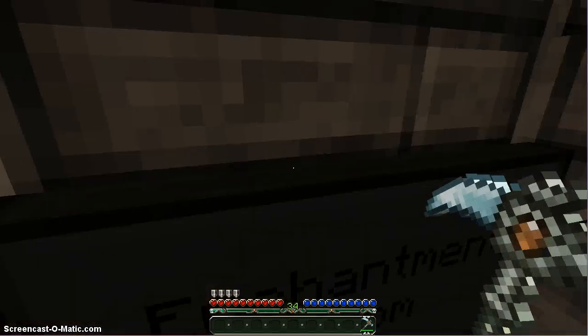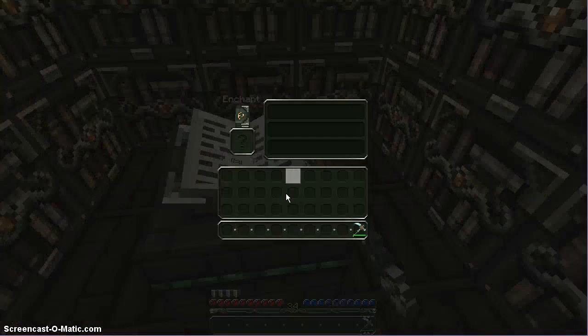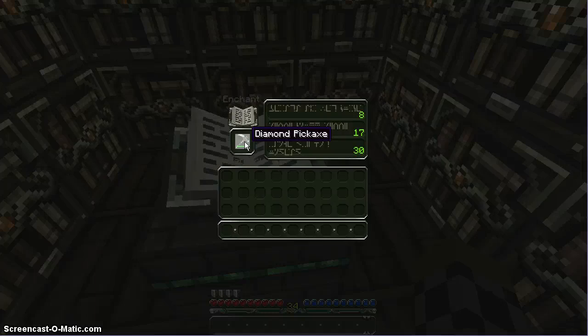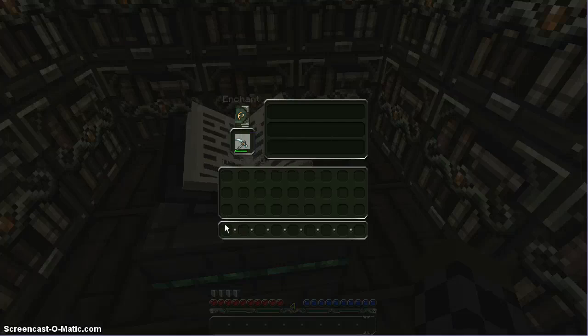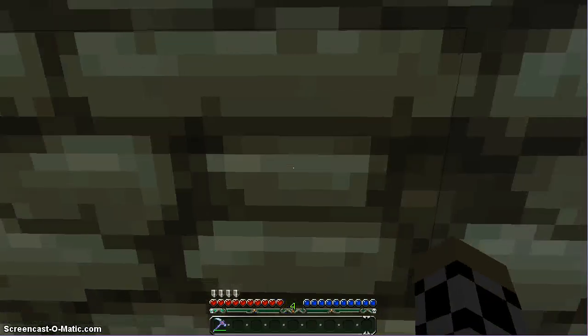Let's go to the enchantment room. Fabulous. I'm going to click this like 19,000 times until we get a good one. Everyone close your eyes, because that's what I'm doing. On the count of three I will open my eyes and do the level 31 enchant. One, two, three. Alright, let's see — Unbreaking Three. Not what I had in mind, but I can live with that.